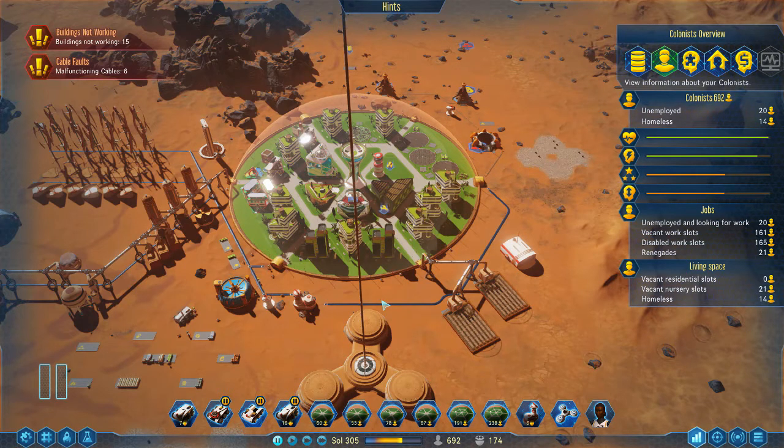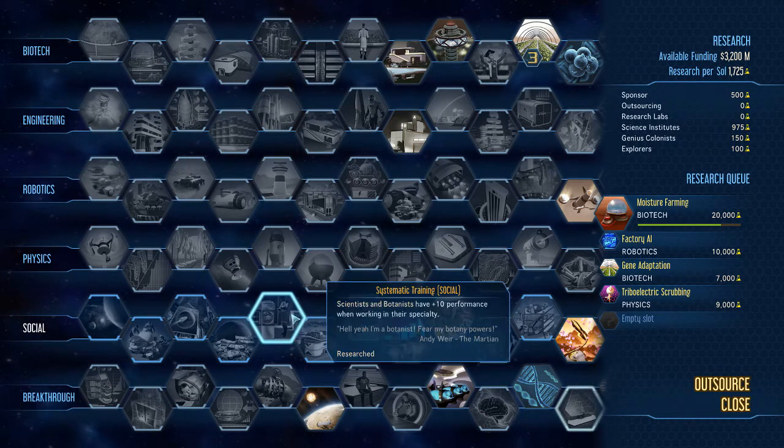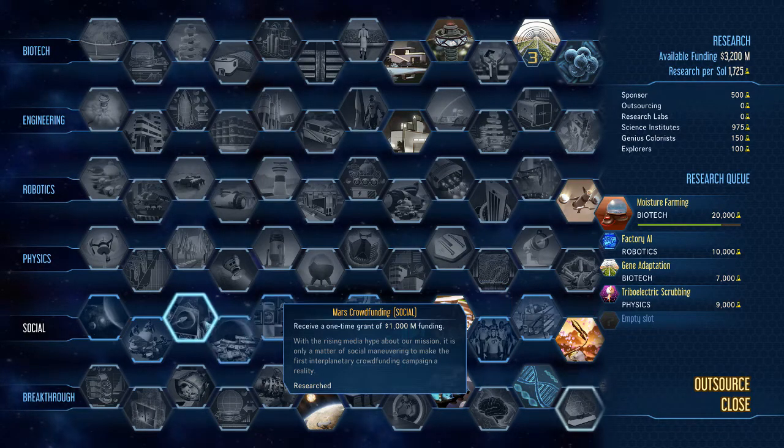There are also some other traits on the social research tree that we'll go through now, which help your Martian-born citizens get fewer sanity issues — for example, during meteorite showers and similar events.